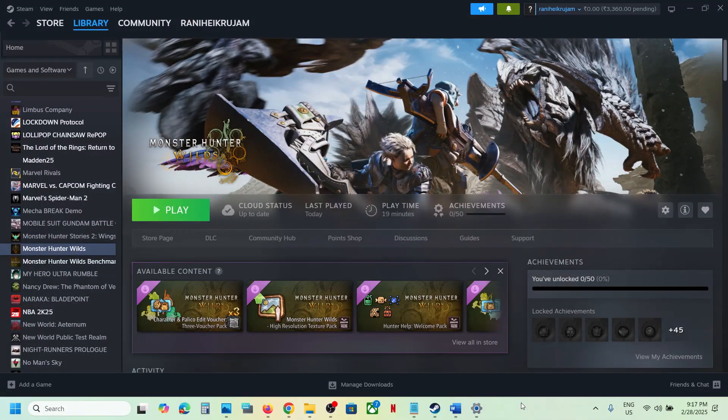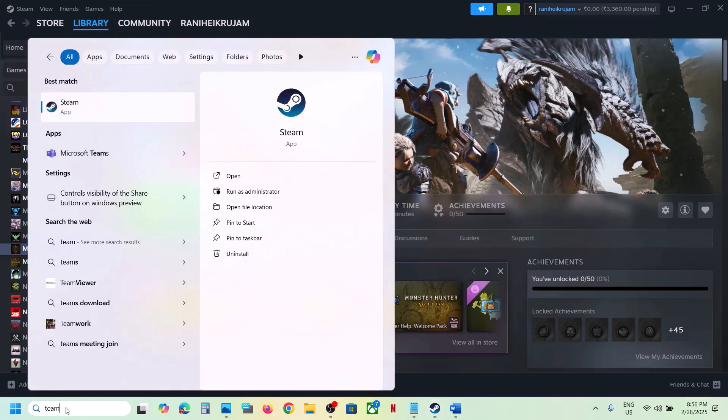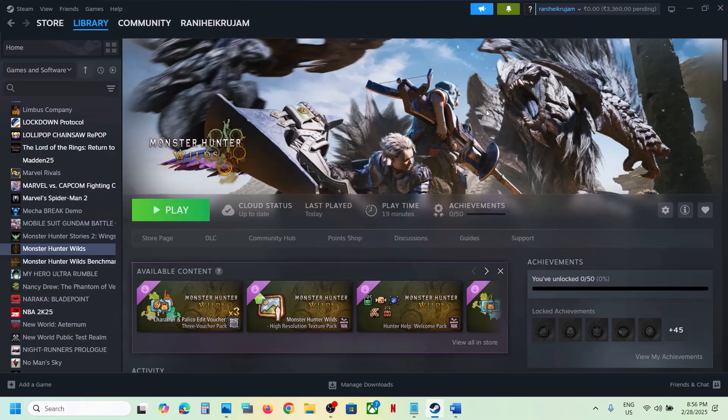Hello guys, welcome to my channel. Today in this video I'm going to show you how to fix the black screen issue with the game on your Windows computer. The first step is to restart Steam — go to Steam, click on exit, and once Steam is closed, launch Steam once again and then check.